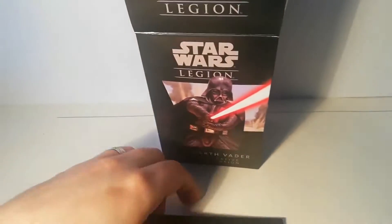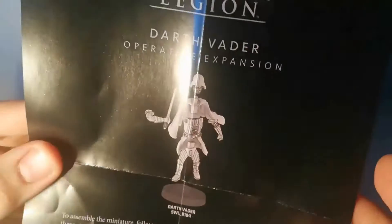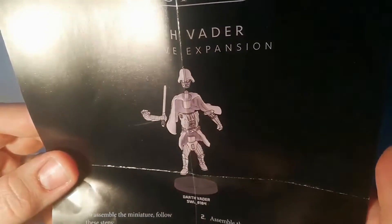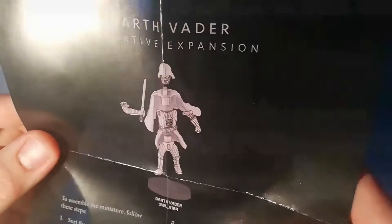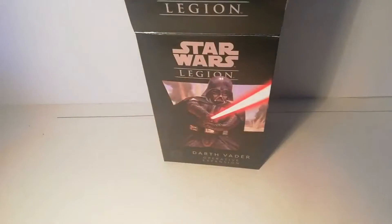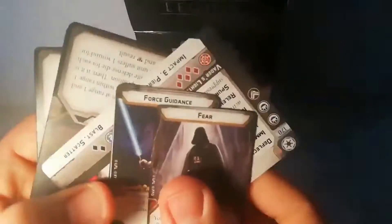First things first, let's try to be quick about this. The instructions look good — lots of detail, lots of parts you'll be able to paint separately so you can get really into the detail. Any new rules are included. Standard stuff — you've got your FFG pack of cardboard. Vader is an operative, in case you didn't catch that, so this is not your commander Vader.